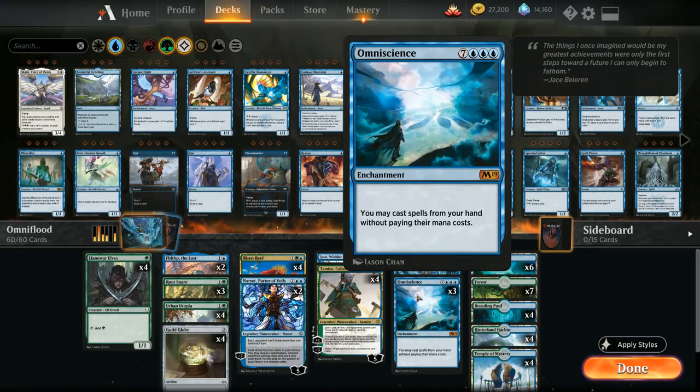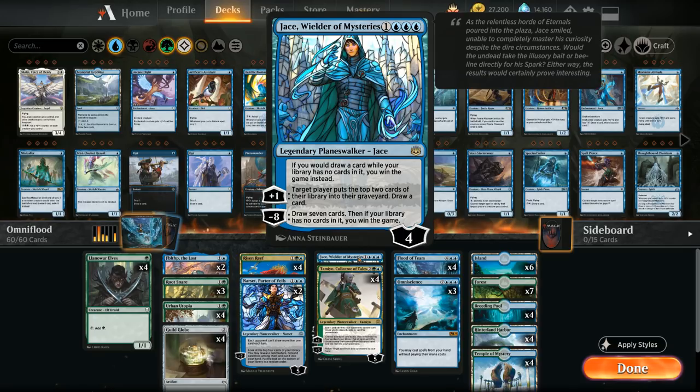Our win condition is Jace, Wielder of Mysteries, which wins the game if we draw a card from an empty library thanks to his static ability, or if we use his plus one. Once we've got Omniscience in play, it usually doesn't take too long to win the game.